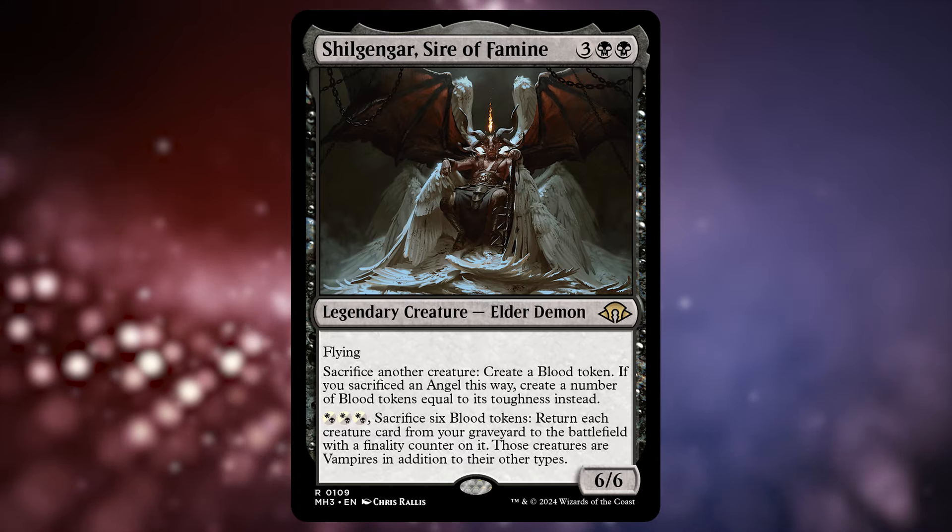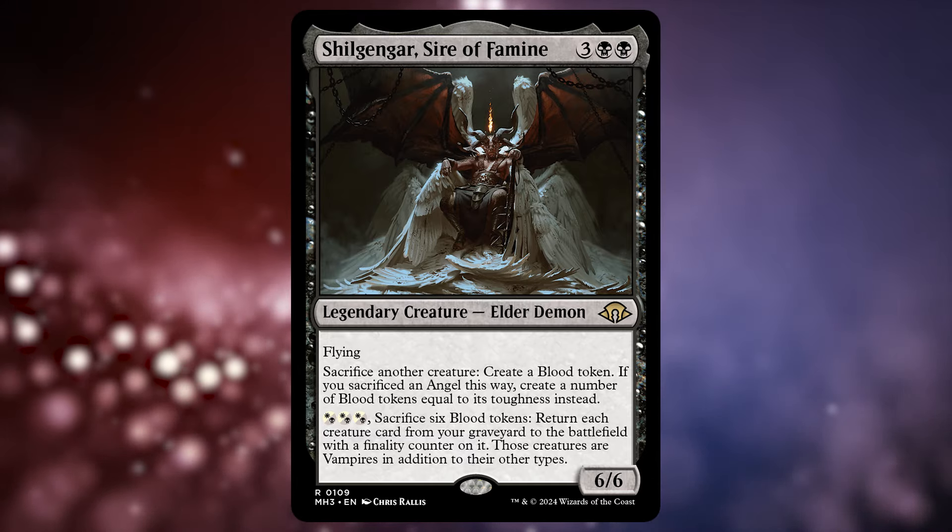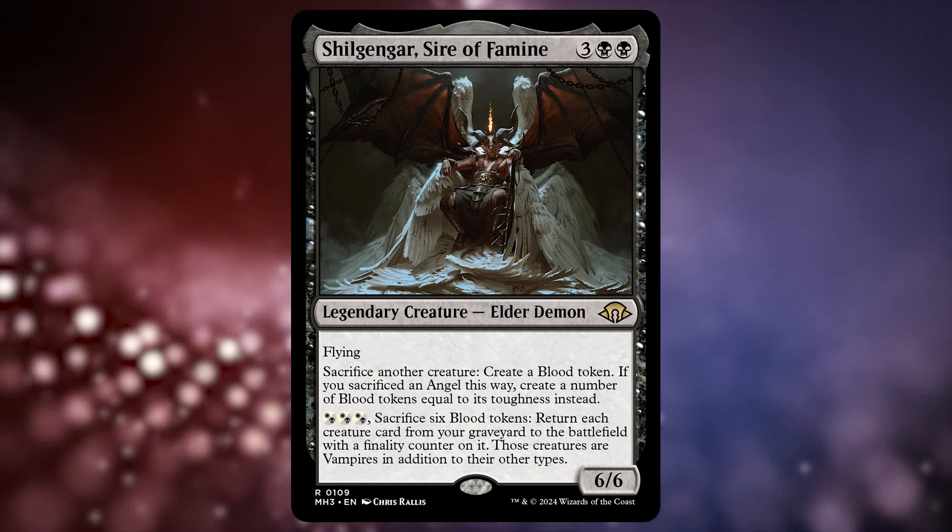And don't forget, you can use their ability at instant speed, so if someone's trying to exile your graveyard, you can still bring all your stuff back. Now let's get into some of the key cards that make the deck function.